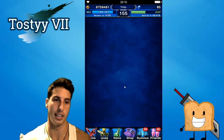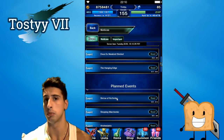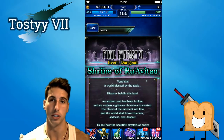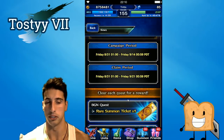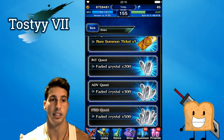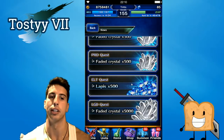Before we move on — if you are new to this channel, please subscribe down below for more content like this. Now, this is the new banner we're gonna get this Friday. We didn't get any official news about the banner but this is basically what it's gonna look like. It's going to be a King Mug event — on Beginner's Quest you'll get a 7-ticket, Intermediate gets some crystals, Advanced gets more crystals, Pro gets even more crystals.